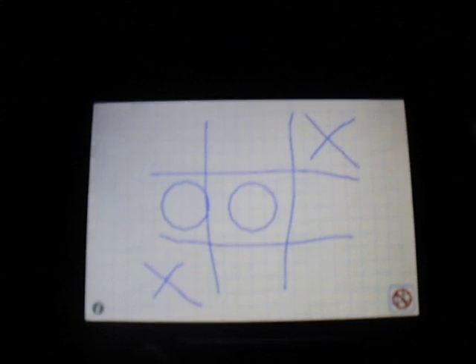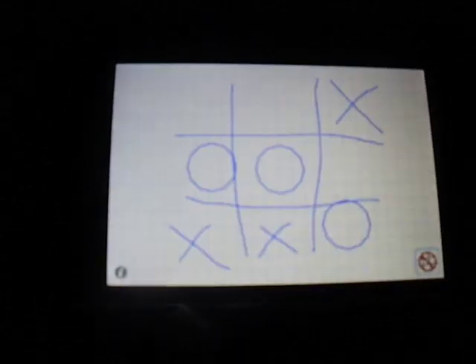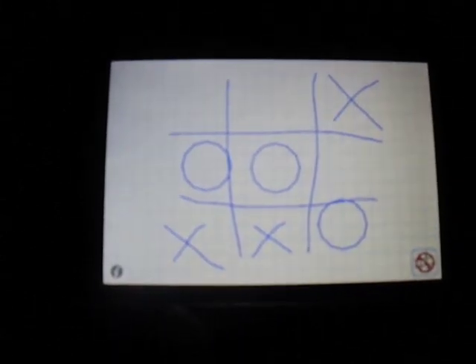Let me show you how this works. You draw a tic-tac-toe grid, and when you place an X, the app will automatically do a circle. I'm going to tell you this app is really stupid — I put an X right here and it puts it somewhere else. It could have put an O right there and beat me, but no. So it's just for entertainment purposes; it's not really that hard.